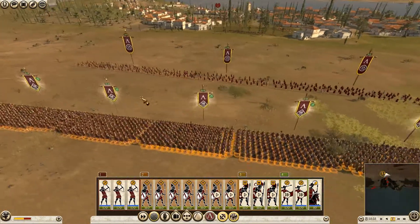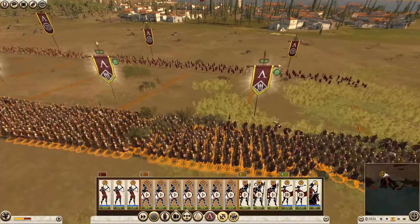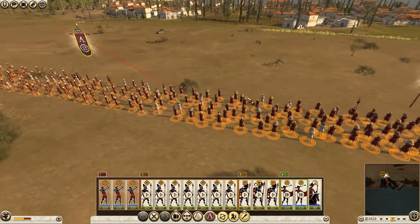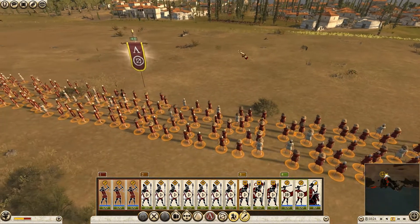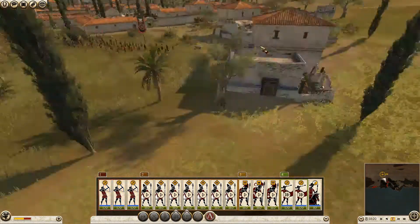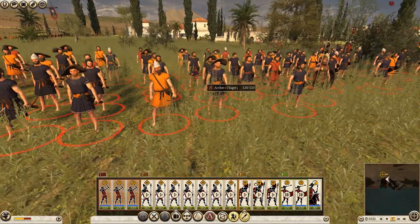Let's continue with the movement — my hoplites are a bit slower when moving in phalanx. I'll turn off 'fire at will' for my bowmen; I don't want them to lose ammunition. Oh — we have enemy archers up over here, maybe I can try to skirmish them.